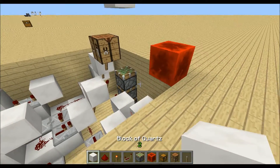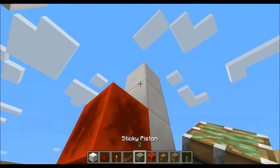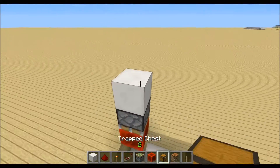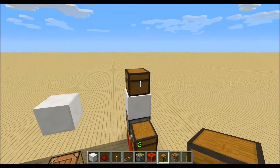All we have to do now is take some blocks so we can place our sticky piston facing downwards right there, place a block on top with one trap chest on top and one trap chest on the side of the sticky piston, and you're done.